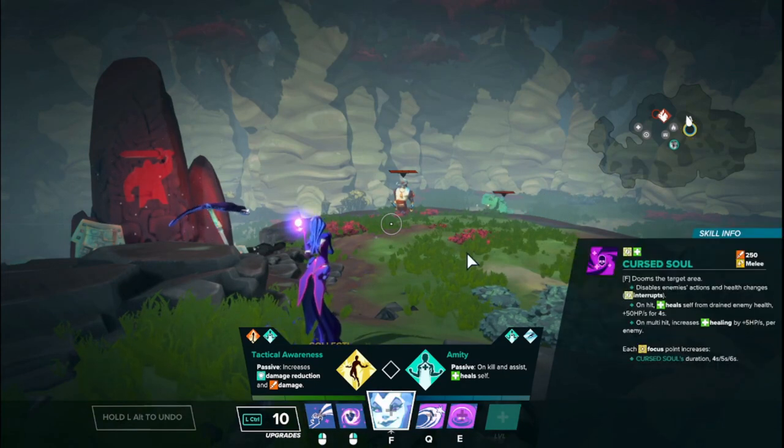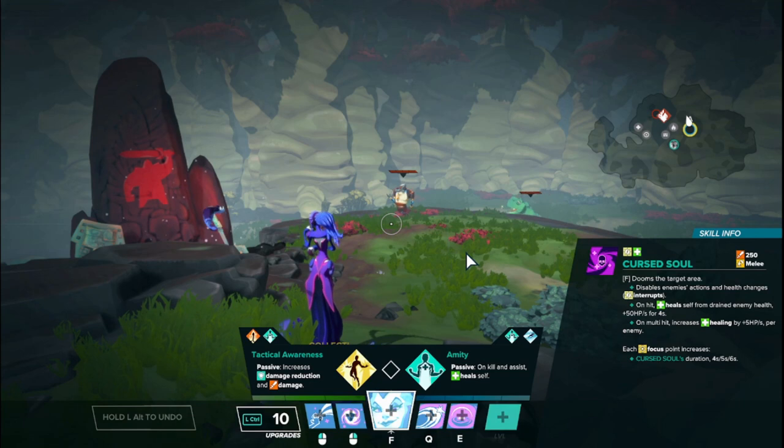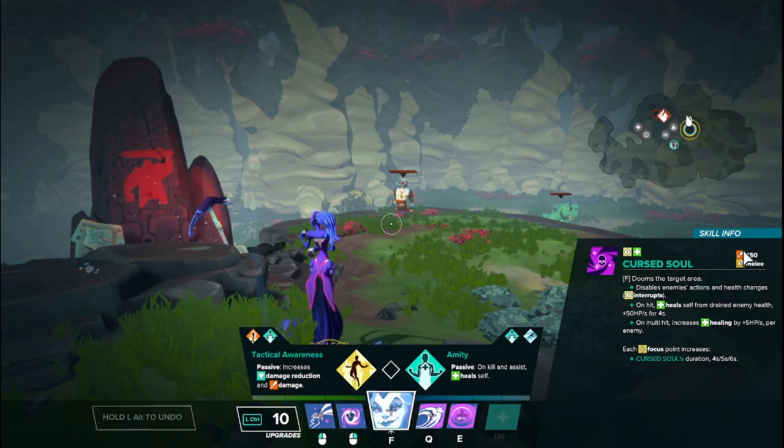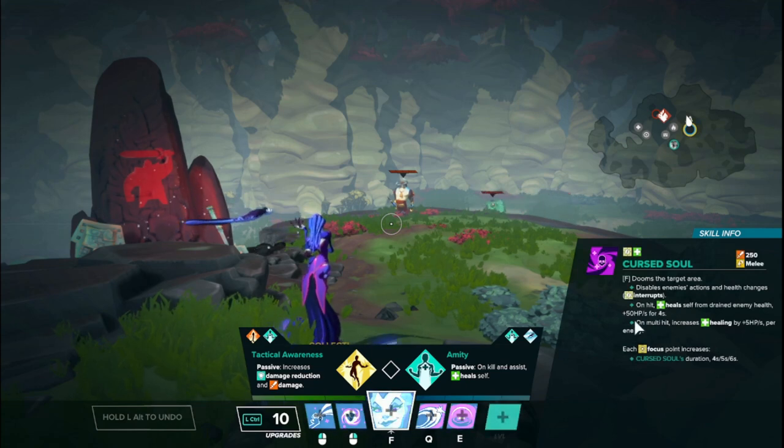Finally, we have Zenobia's focus, which is called Cursed Soul. It dooms the target area, disabling enemies' actions after a short delay and kind of putting them in stasis. Enemies in the space that are currently being drained will give Zenobia 50 healing per second, but with multiple people in the space it only increases by 5 healing per second per additional enemy — so hitting all five enemies on the team gives a maximum of 70 healing per second. Cursed Soul duration starts at four seconds, then five seconds, then six seconds at rank three. It does a flat 50 damage — not 250 impact damage; you can ignore that tooltip.